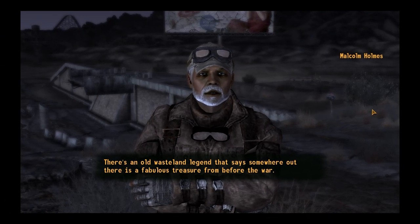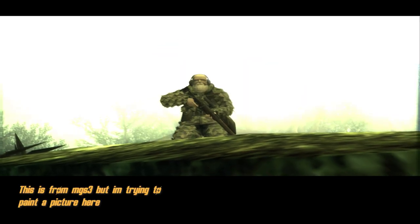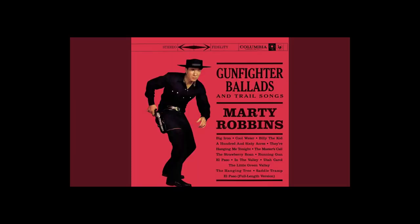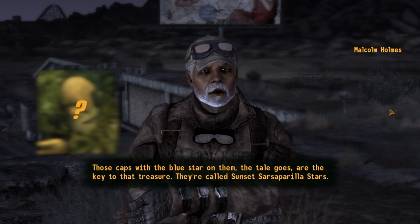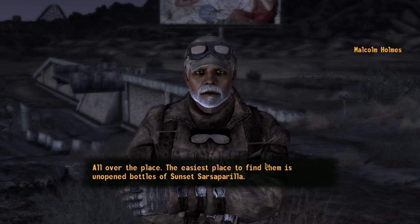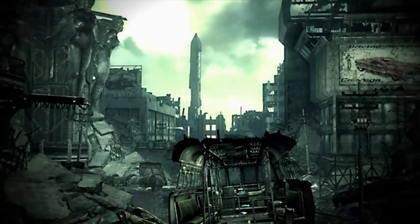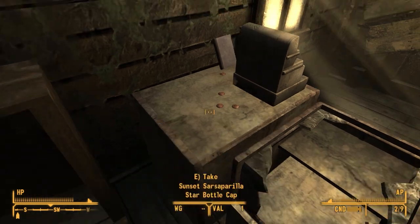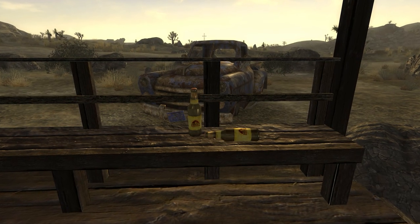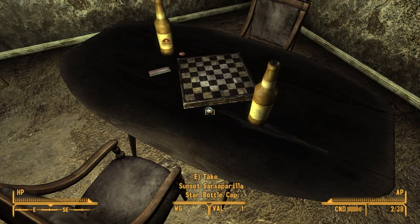Anyway, this is where it gets really interesting. Malcolm Holmes essentially tells you all things Sunset Sarsaparilla. There's a pre-war treasure guarded by an ancient warrior called Festus. Many tried to claim the treasure but many men were dead. No one knows what's inside, and the only way to claim it is by finding Festus and cashing in 50 of those blue star bottle caps. He also tells you that you can sometimes drink a sarsaparilla and still find a blue star cap on them, even after 200 years of nuclear devastation. Now not only can you find them in specific areas around the map, but you can also get them randomly by drinking a Sunset Sarsaparilla, which makes the caps a lot less tedious to collect.